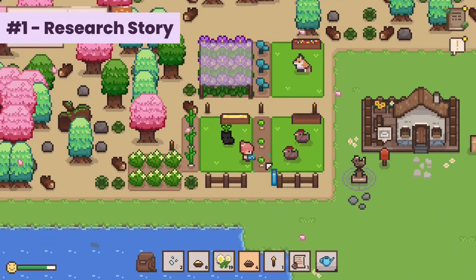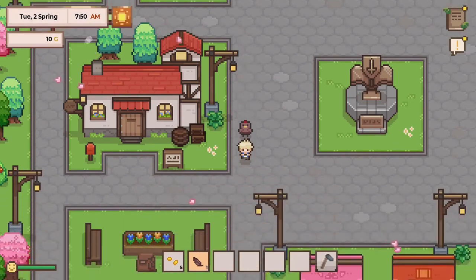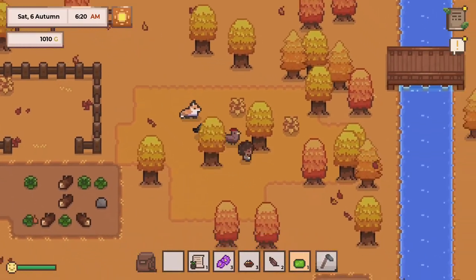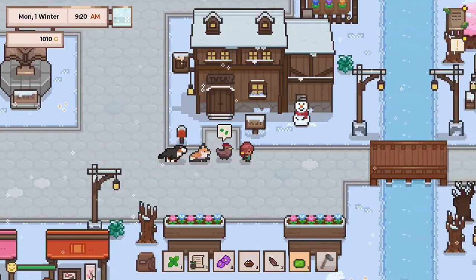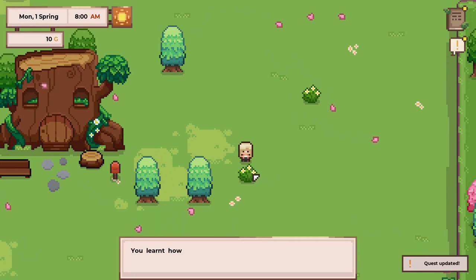First up is Research Story. Sightings of exotic plants and creatures near the town of Shimmerbrook have attracted a wave of new settlers. The Violet Archive was set up to record the development in the region and is looking for researchers to aid its cause. Set out to discover and record plants and creatures for the Violet Archive.